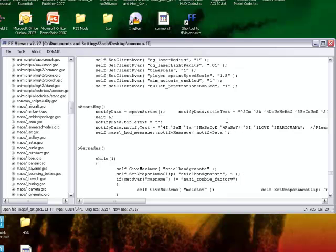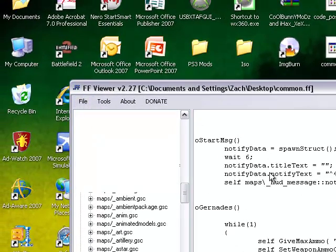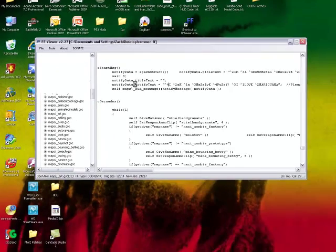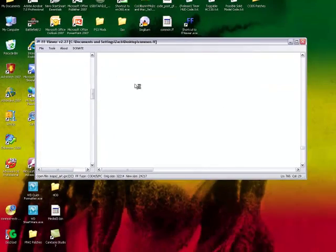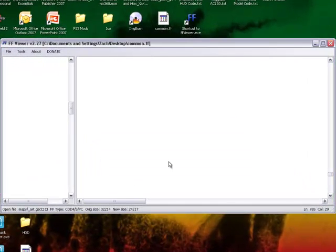Alright, that's how you edit it — real simple. Once you're done, click File > Save FF. It's gonna pop up with something — just click OK. Bam, you're done. Follow my other tutorial on how to run an ISO and you're set to go.